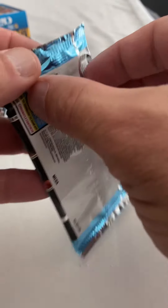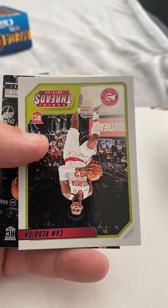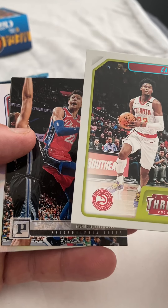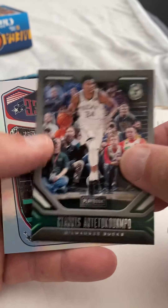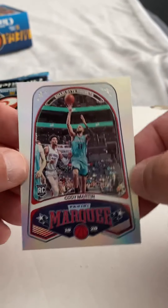Forgive the camera shaking, sorry, sitting on my bed. First pack, let's see what we got. Got a Dame, Cam Reddish — that is a teal — T. Stiebel, Giannis, and Cody Martin rookie.